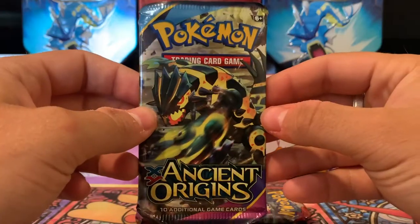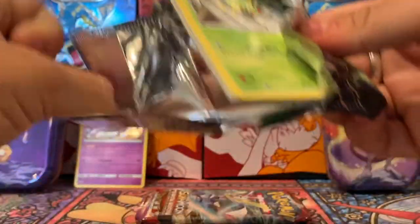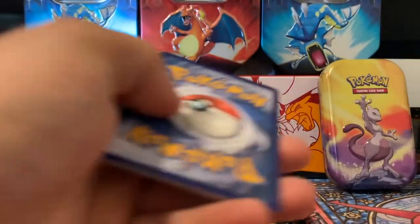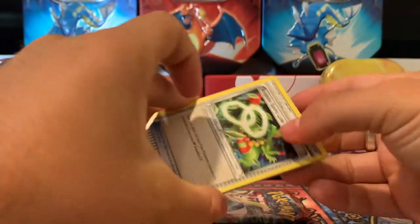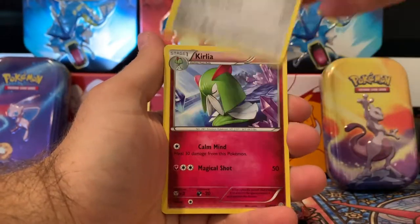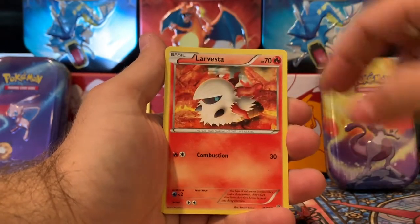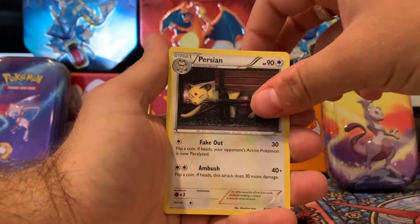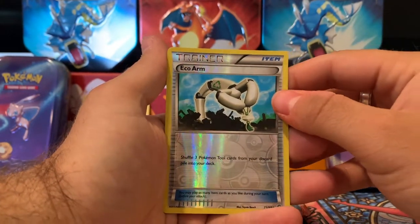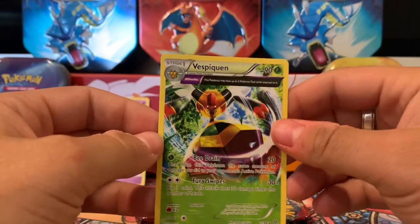Let's move on to the X and Y Ancient Origins. Since this is X and Y, here's a code card. We only do three to the front. And we have a Sceptile Spirit Link, Matang, Curlia, Spinarak, Larvesta, Magikarp, Persian, Baltoy. We have an Eco Arm as our Reverse Trainer, and we have an Ancient Traits Vespiquen.